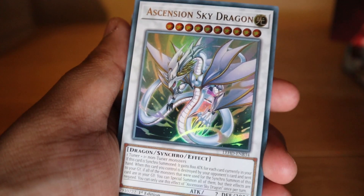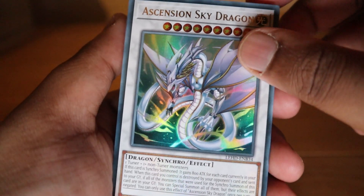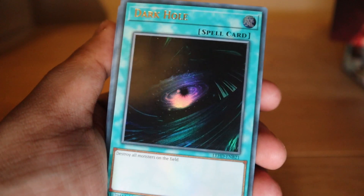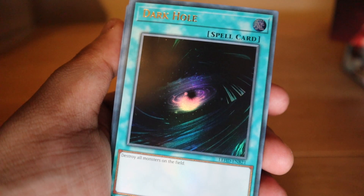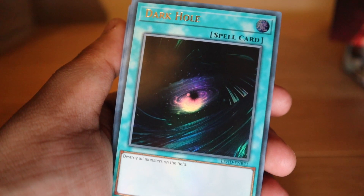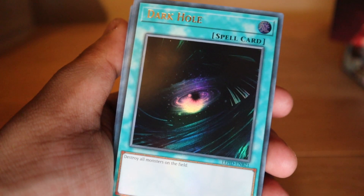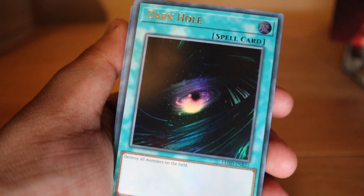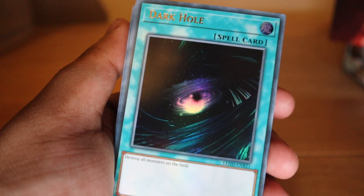Next we've got Hollow Sky Dragon — it's got a paragraph on it, so it's a big card. If this card is synchro summoned it gains 800 attack points for each card currently in your hand. When this card is destroyed by your opponent's card effect and sent to the graveyard, if all the monsters used for the synchro summon are in the graveyard, you can special summon all of them — but their effects are negated.